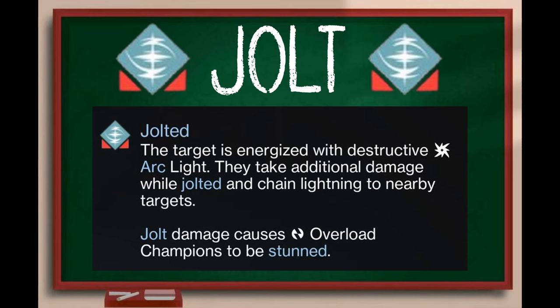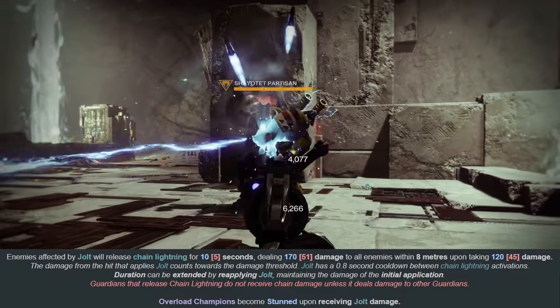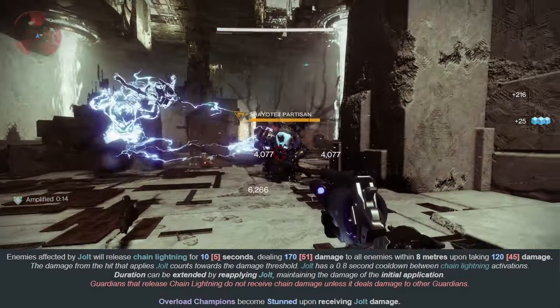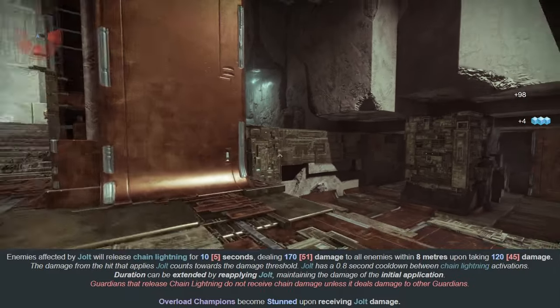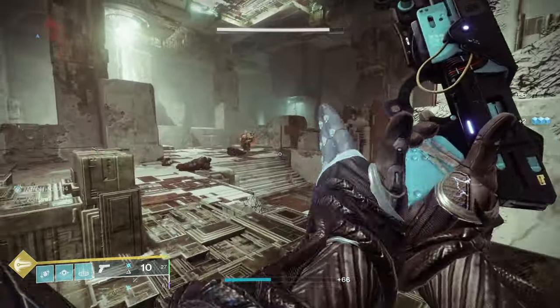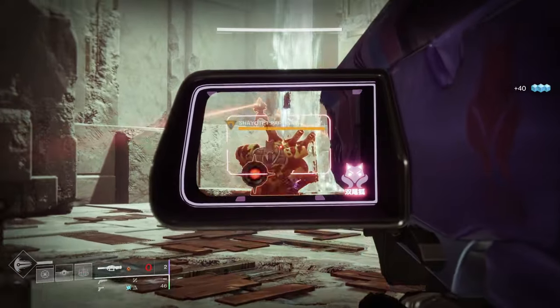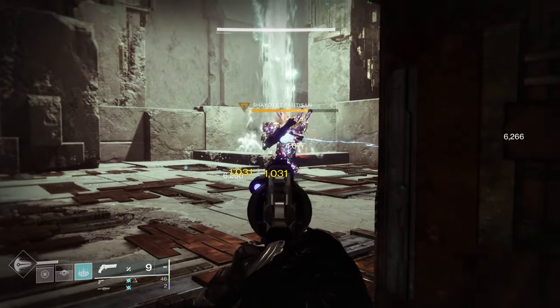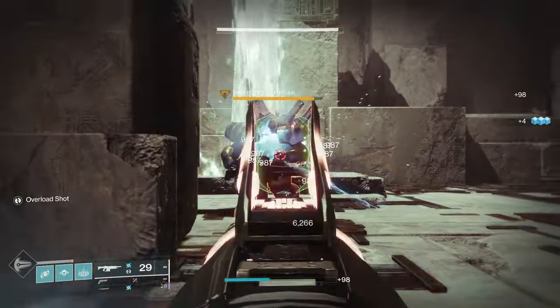That brings us to the final verb, which is Jolt. It states the target is energized with destructive Arc light — they take additional damage while jolted and chain lightning to nearby targets. Jolt damage causes overload champions to be stunned. The compendium states jolted enemies will release chain lightning for 10 seconds, dealing damage to all enemies within 8 meters, with a 0.8-second cooldown between chain lightning activations, and the duration can be refreshed by reapplying Jolt. Now I want to dispel some rumors. I tested various grenades, weapons like the Indebted Kindness sidearm, Two-Tailed Fox exotic rocket launcher, and a Voltshot Dark Decider auto rifle, and even supers like Chaos Reach and Arc Staff. The Jolt applied by all of them dealt 62–66 damage.